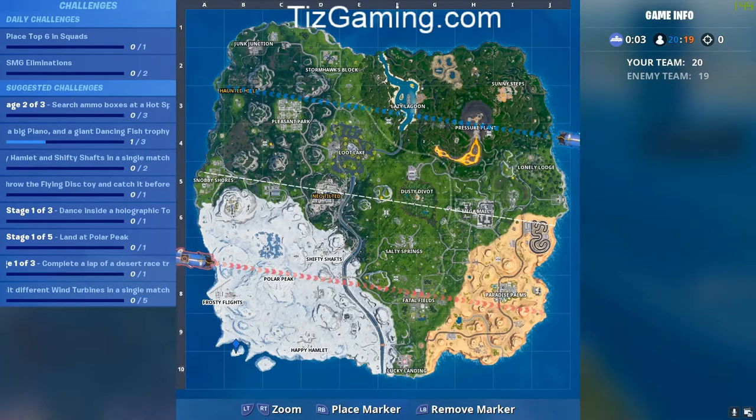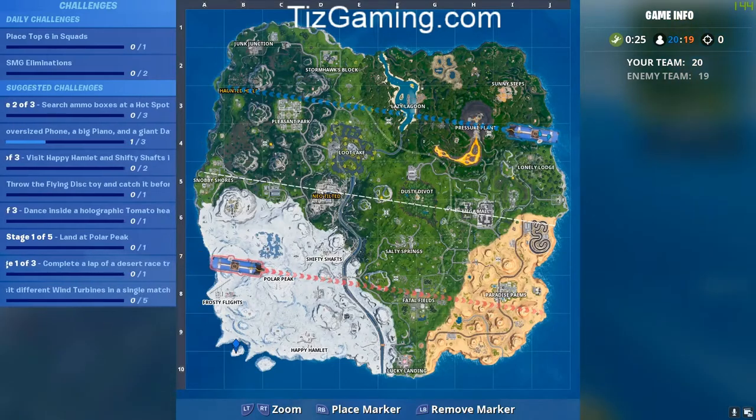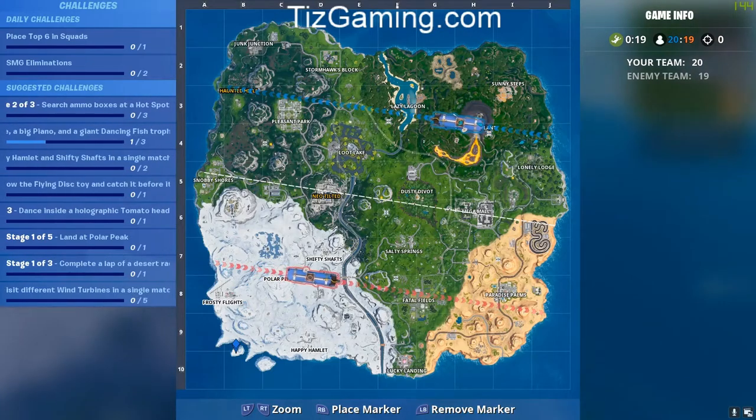Found on a snowy island — so we're going to head over to this island. Now this is where you'll have to pay close attention when I start getting close to the Fortbyte. That's the important part.